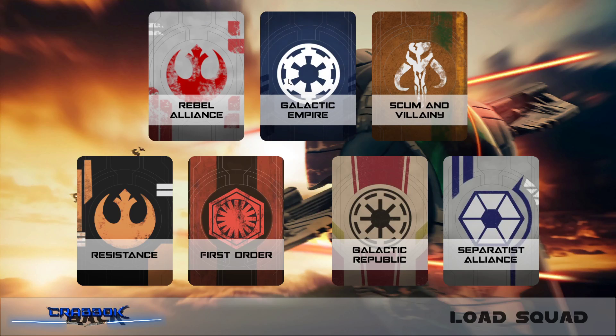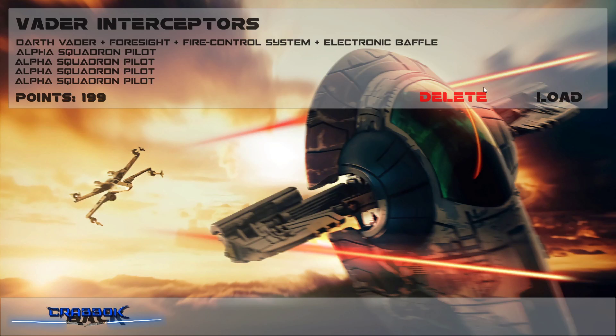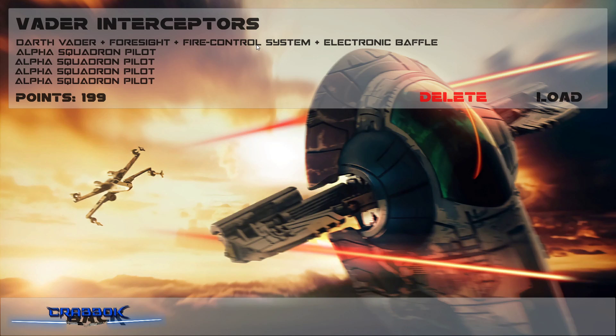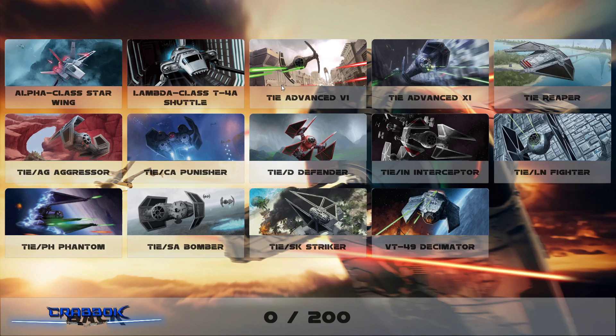I'm going to be going up against an Imperial version, and I'm going to load up one of my old Empire builds. It's going to be Darth Vader with Foresight, Fire Control System, Electronic Baffle, and a bunch of TIE Interceptors. That doesn't want to load, so I'm just going to have to build it from scratch — I guess it's not that big a deal.